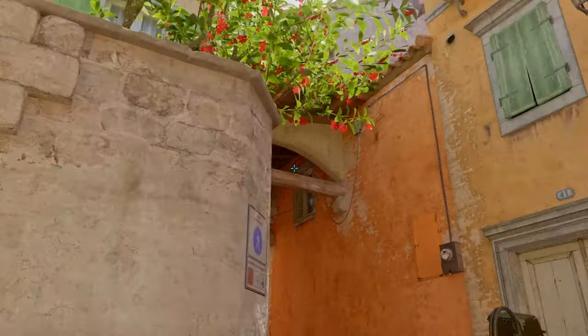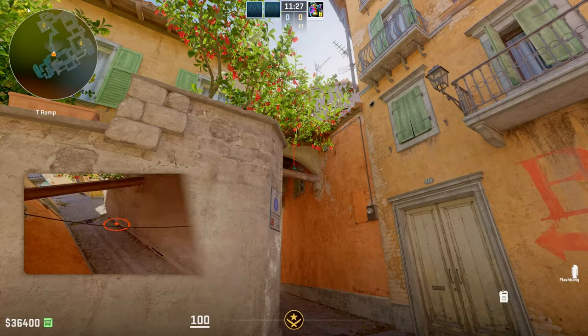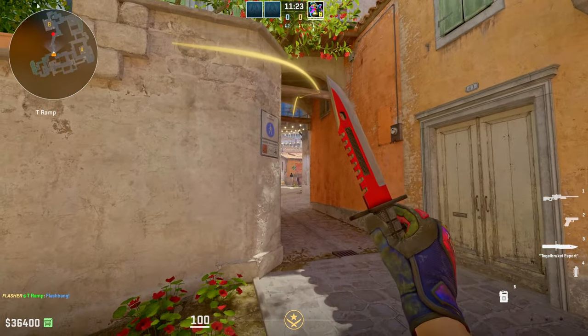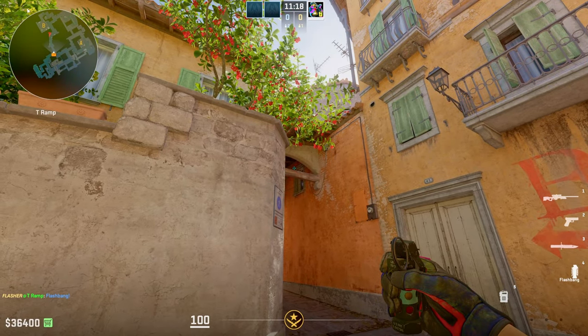Then you're just going to put your crosshair right here on the top left corner of this window and do a simple left click. And as you can see, this is a perfect pop flash that will drop and completely blind anyone holding top Banana. After you throw that pop flash, just swing and kill the AWPer top Banana.